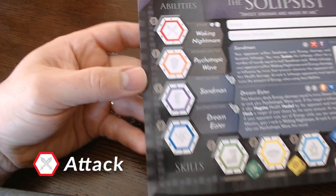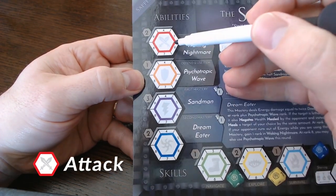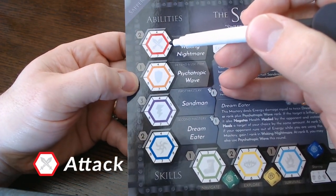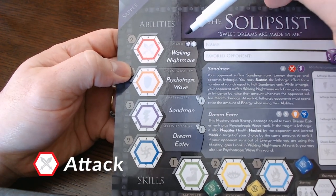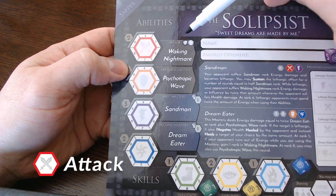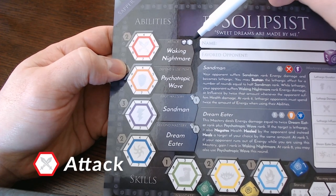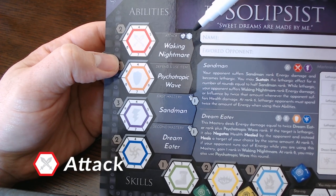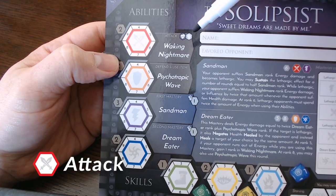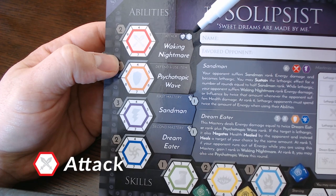Let's take a look at abilities. This is your basic attack. It costs no energy to use and damages an opponent's vital score equal to the rank. Most rolls' basic attack can only damage your opponent's health, but some can damage their energy or other vitals like influence. Vital icons show which type your role can affect. In this example, the solipsis can damage an opponent's health or energy when using a basic attack.